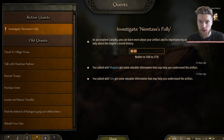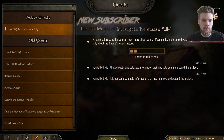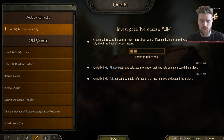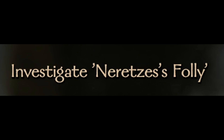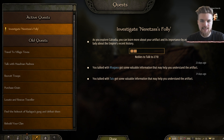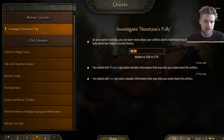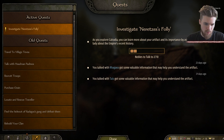Welcome back to Mount & Blade 2 Bannerlord. Today I'm going to be talking about a problem a lot of people have been struggling with, which is the first quest after the prologue called 'Investigate Neretez's Folly.' This requires us to speak to 10 nobles, but it's really hard to find these people. Today I'm going to show you a really easy way to do that. It's very simple — the game just doesn't explain how it works very well.